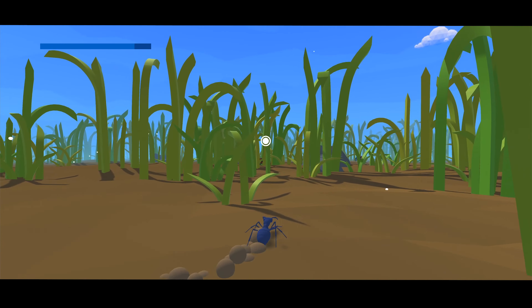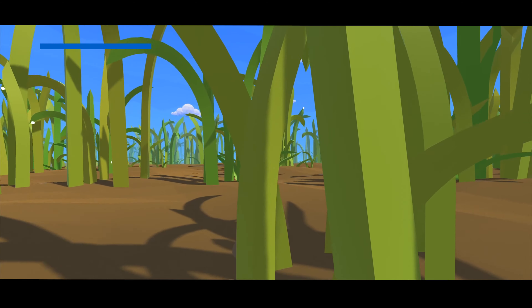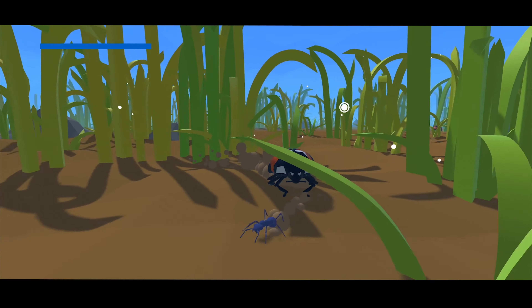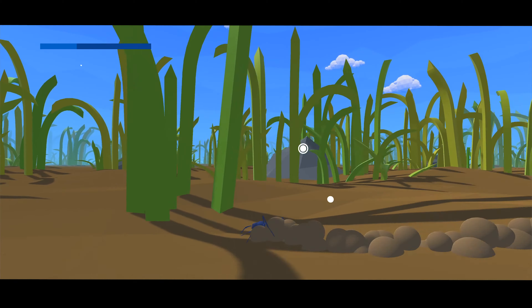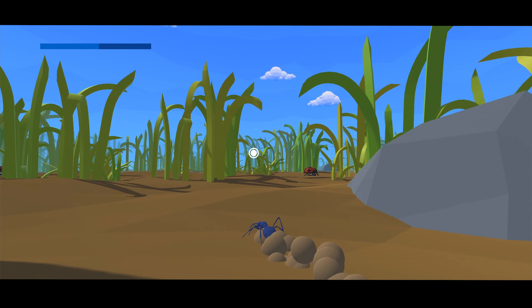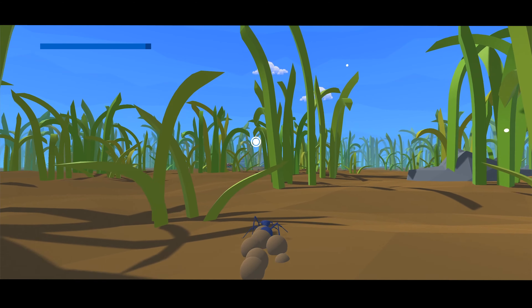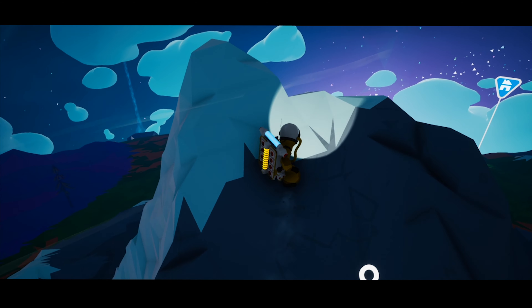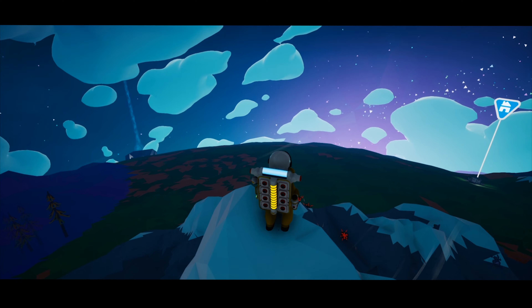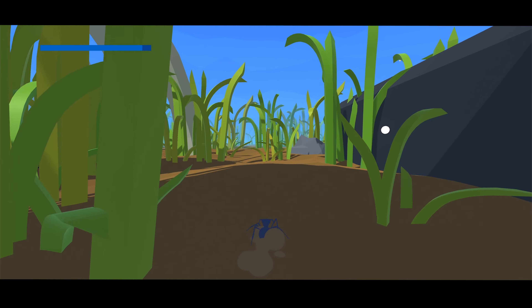Another thing that I fixed this week was the waypoint on the anthill to work with the new third-person view. And instead of having it pinned to the side of the screen like in the top-down view, when you're looking away you just have to look at it directly now. I think this makes it look a little bit better. I would also like to change the sprite of the waypoint at some point. I really like the waypoint in Astroneer where it's kind of just straight up into the sky, so I'd like to change it to something like that.